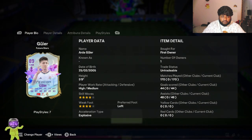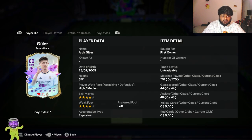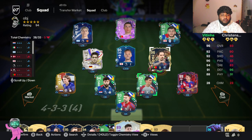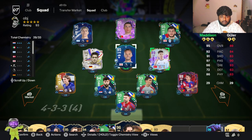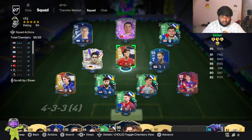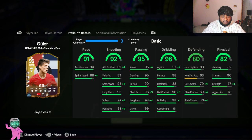Now let's go put him in a squad. This is the Future Stars card I was talking about — literally the same positions. Four-star skill moves, four-star weak foot. That card is still pretty decent to use, so I'm really happy with how it's been used. Now let's put him in without any chemistry style and see how he performs in game.